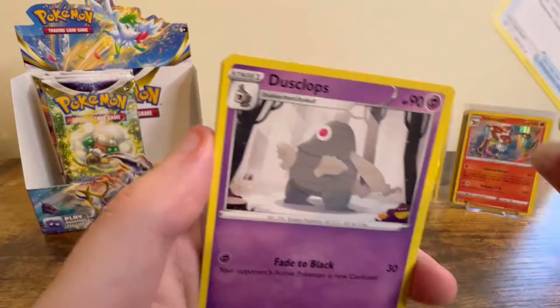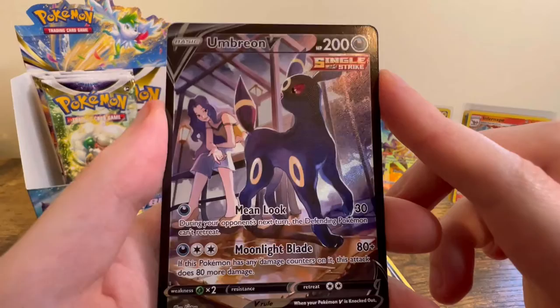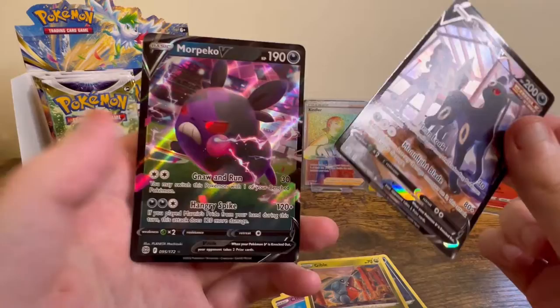Psychic Energy, Snubbull, Gloves, Dusclops, Sneasel, Bidoof, Electabuzz, Chimchar, Gible — no way! We got an Umbreon V Character Rare — that was one of my chase cards from this set. I really want to get the VMAX version of this as well. Very happy with this.